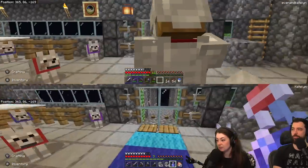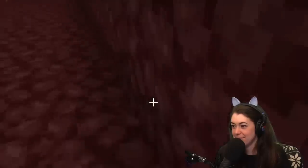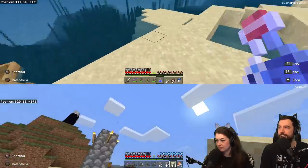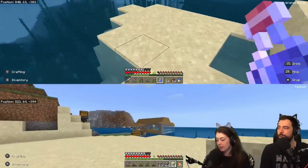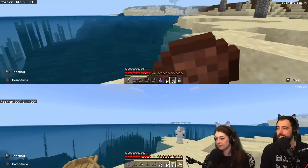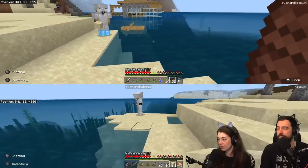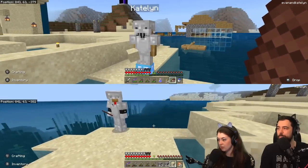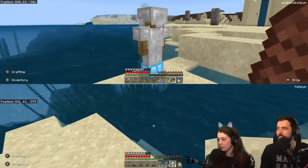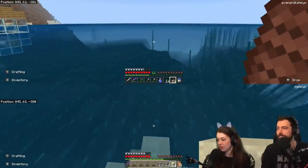Let's go! We got this, Caitlin - I believe in us. I think it's Beach House 1 that we go to. Let's drink a water breathing potion and scout the area for a nice flat-ish spot. Actually, before you drink it - get in the boat first, because I don't want to use the potion up until we're actually building.